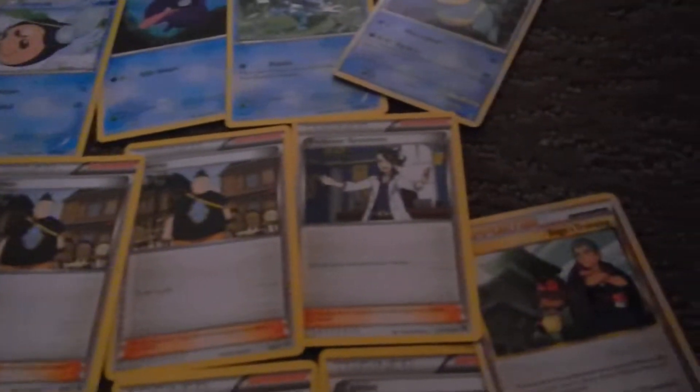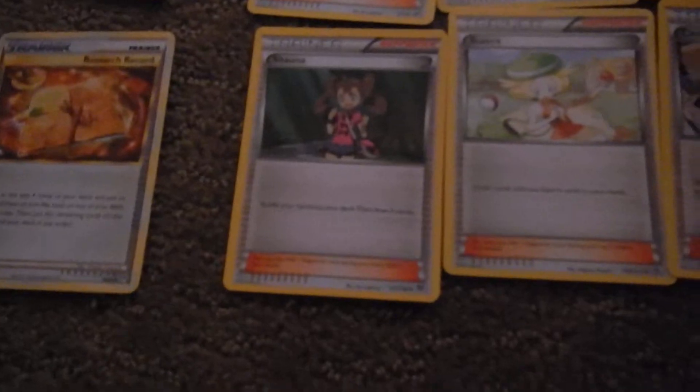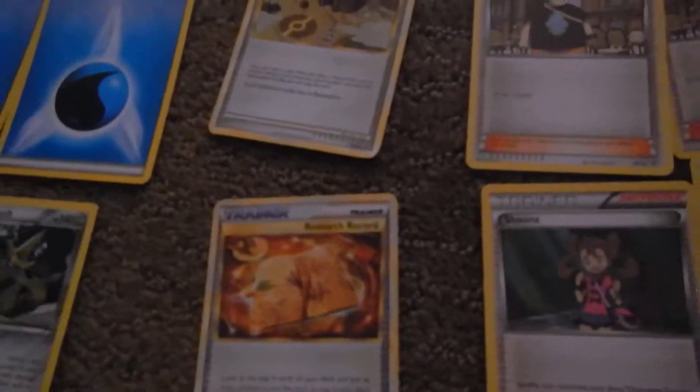Then let's go to all my trainers. I have Tyono, Professor Sycamore, Sage's Training, Shauna, Bianca, Kaseous, and Black Belt. My trainer is a research record, and my stadium is the Wounds of Elf.